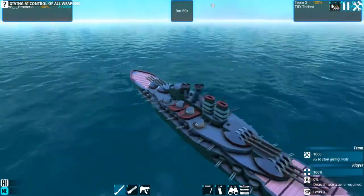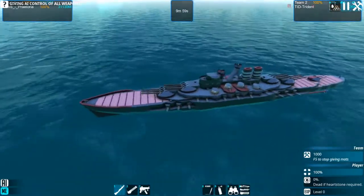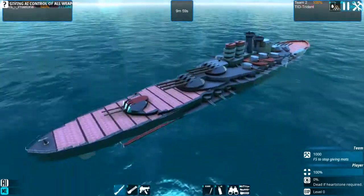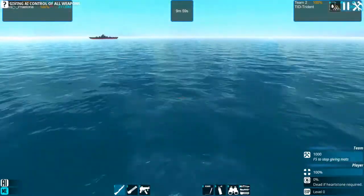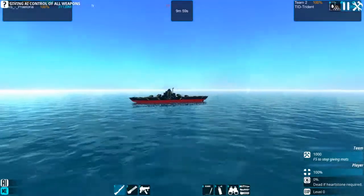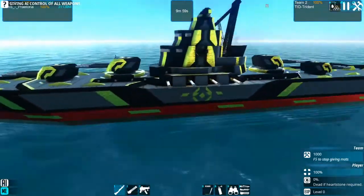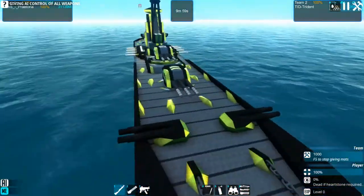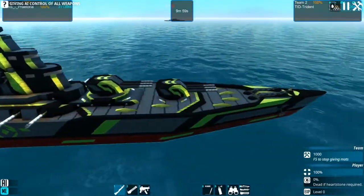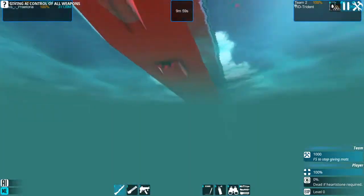I struggled to fit in more things to use up the materials. Hopefully that won't be too much of an issue. The other entry we have over here is the TID Trident from Super Miner 19. He did some very interesting things with the aesthetics on this as well, and he's got torpedo launchers all over the thing. This could be fairly interesting.